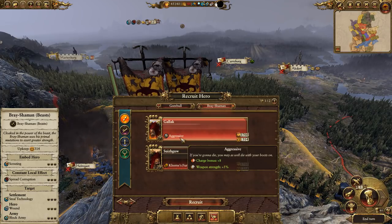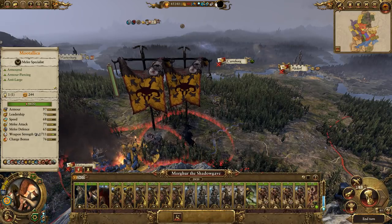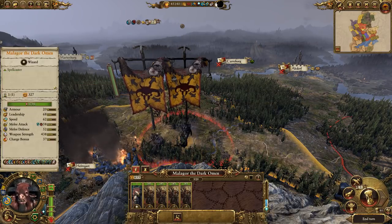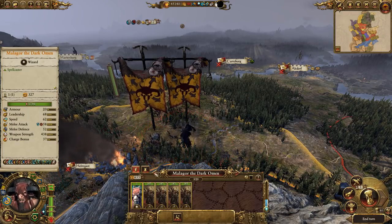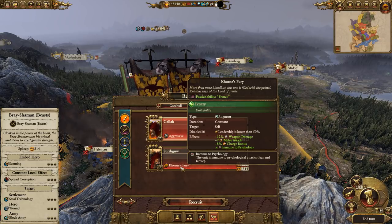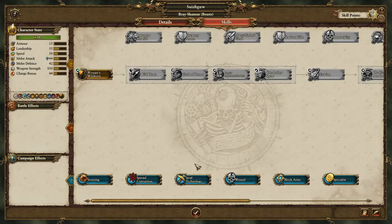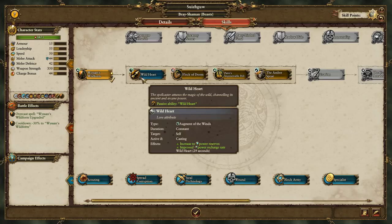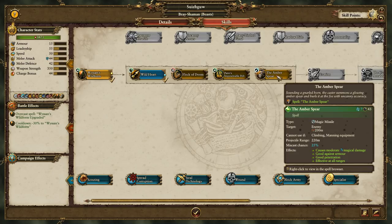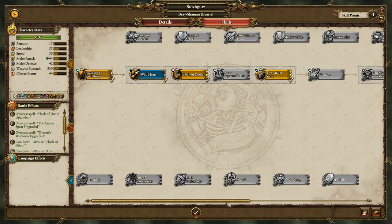Actually I think I'll go for another Shadow — it's good to have a spread of magic. Maybe I'll go for Beasts, I don't often take it. It gives frenzy — though most units have primal fury, which is different. Okay, let's get Schwizzgru because he is absolutely stark raving bonkers. We get Wittering's Wild Form, Flock of Doom, Wild Heart — good because it increases power reserve. We could get Amber Spear, which is quite good against single targets, something we're kind of missing. Let's get Flock of Doom.